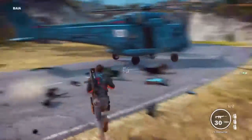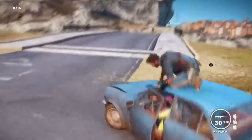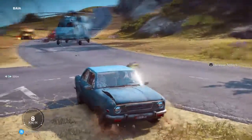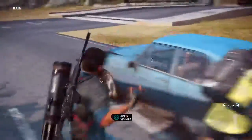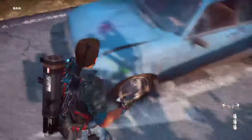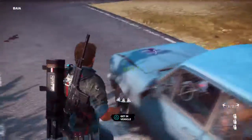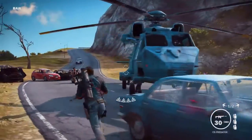Our next one, and probably second-to-last, is a different one. It requires your helicopter — basically all you're going to do is get your GE64 and place it all over the vehicle, just cover the vehicle in it, then get into your helicopter.